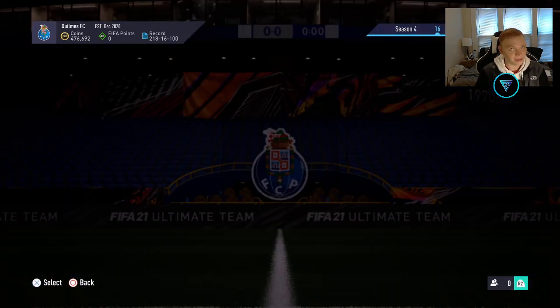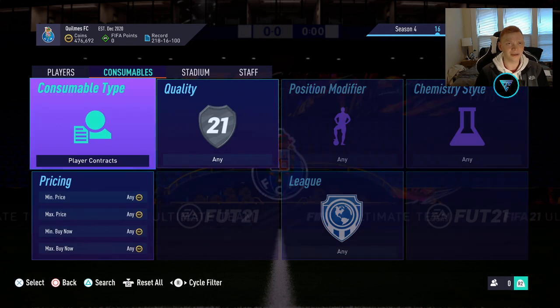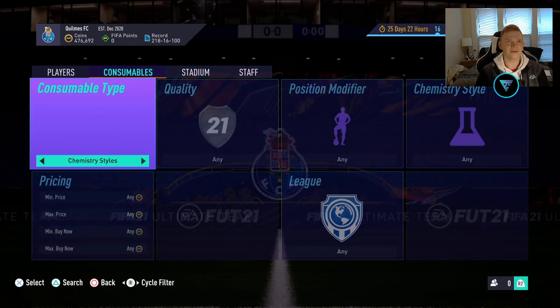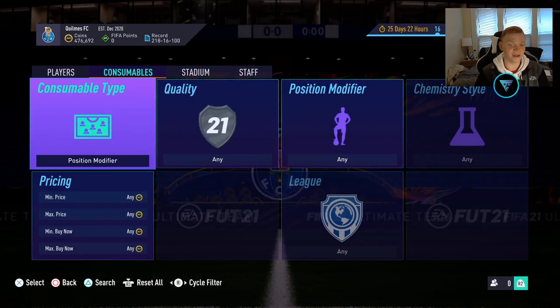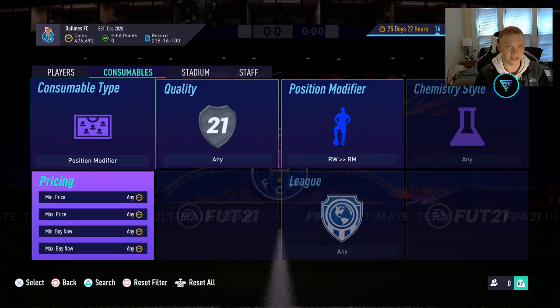So guys, we got something kind of basic for you today, but something that I think flies under the radar. We're going to be in consumables, and basically something I'm a really big fan of is position modifiers. I want to show you one of my best position modifier trading methods today — we are going to be looking at the right wing to right mid position modifier.